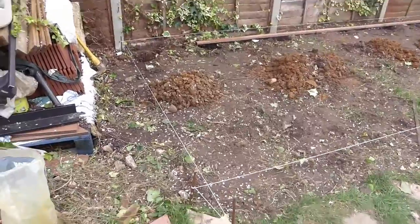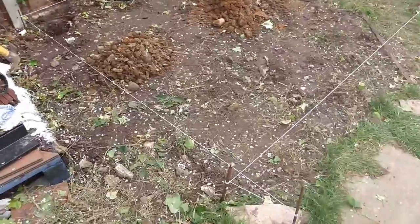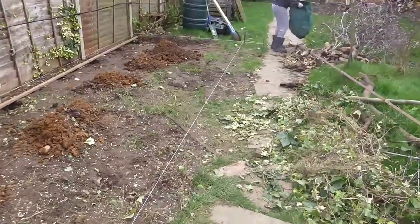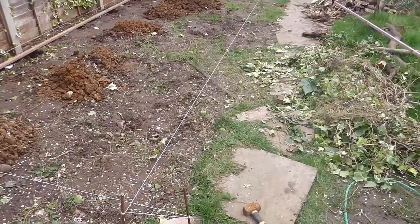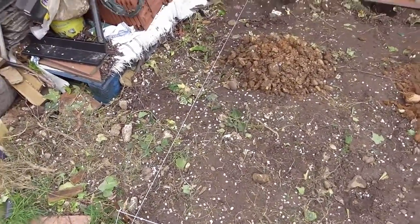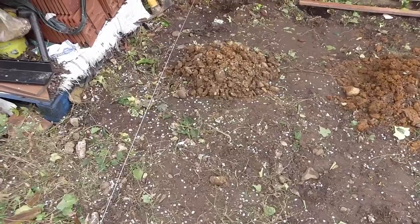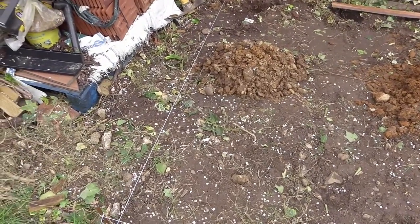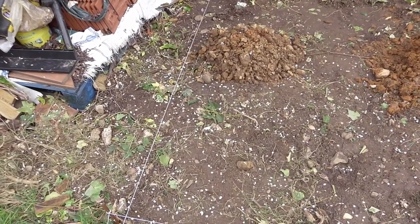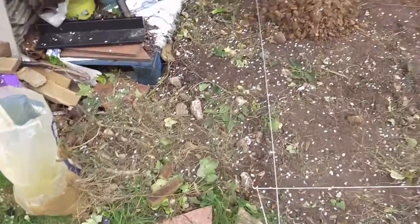Day four - I've marked out the full perimeter now. You can see with the white string it's coming about a foot short of the path. There's a little bit of a gap. I've got 2,250mm between the front and back strings, so that should give me an internal diameter of just over two meters - 2.1m - which should be enough anyway. So just digging more holes now.